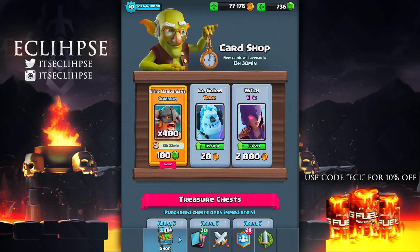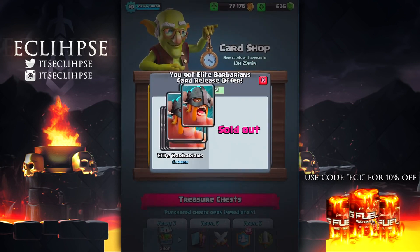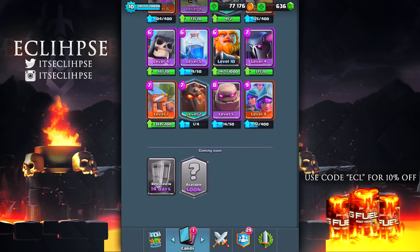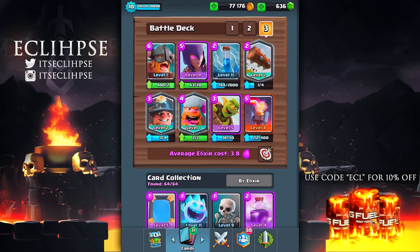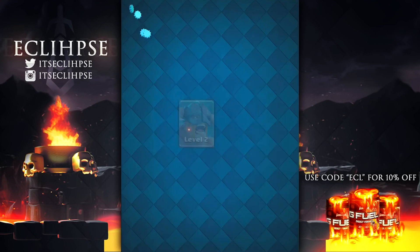Nonetheless, let's just buy this card for 100 gems and see how good it is. There it goes — 100 gems for 400 elite barbarians. I'm just gonna switch to a random deck right now; I don't actually use this deck. There is the elite barbarian at level one. I'm just gonna grab another screenshot and now we can level this card up — I think we can get it to maybe level seven or eight if I'm lucky.